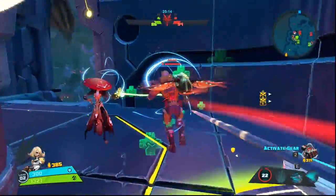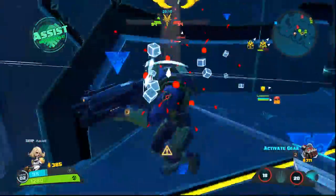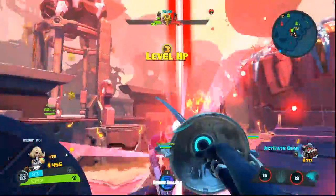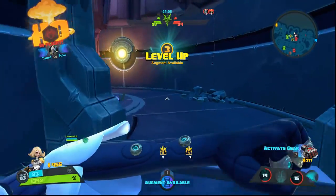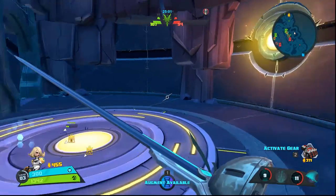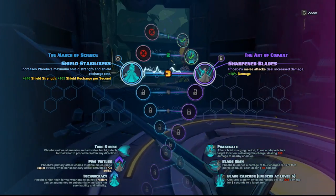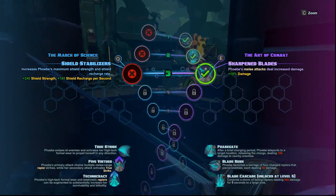I Phase Gate right into Oscar Mike and Miko, start working — Oscar Mike is actually blocking me and doing a good job. I get an assist on Miko and then get the kill on Oscar Mike. Very few characters can work on two enemies like Phoebe can — both Phoebe and Wrath are really good in a 2v1 because of the way their kits are built.